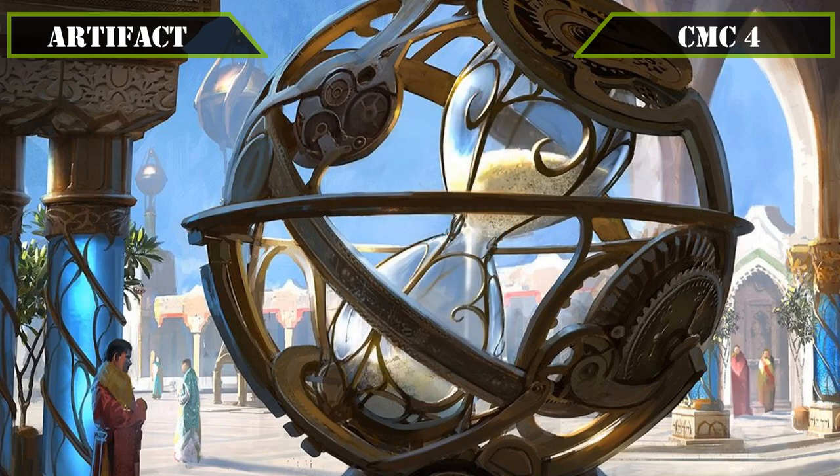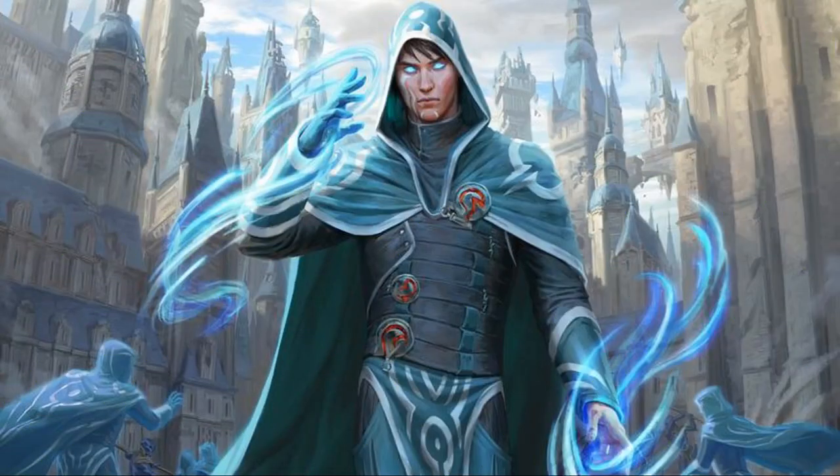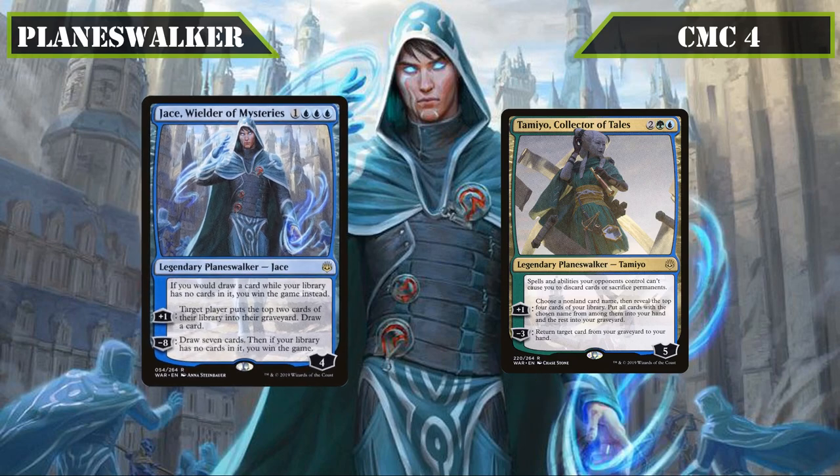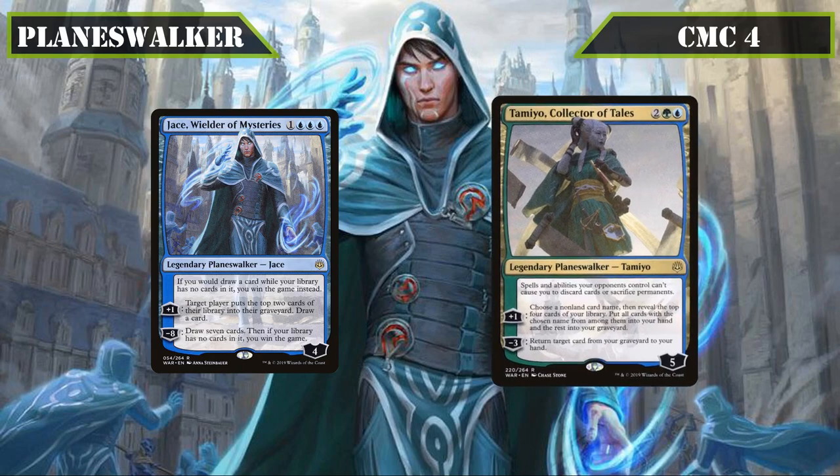That covers all our artifacts so let's move on to our planeswalkers. Both of this deck's planeswalkers join us in the CMC4 slot: Jace Wielder of Mysteries and Tamiyo Collector of Tales. Jace Wielder of Mysteries comes into play with 4 loyalty — his passive wins us the game if we were to draw a card from our deck while having no cards in it, his +1 mills a player for 2 then draws us a card, and his -8 draws us 7 cards then wins us the game if we have no cards left in our deck — serving as another self-milling win condition. Tamiyo Collector of Tales comes into play with 5 loyalty — her passive prevents all spells our opponents control from forcing us to discard cards or sacrifice permanents, her +1 has us name a card, reveal the top 4 cards of our deck and put any card with that name into our hand while sending the rest to our grave, and her -3 returns a card from our grave back to our hand — her abilities providing additional mill and recursion that suit our gameplan just fine.